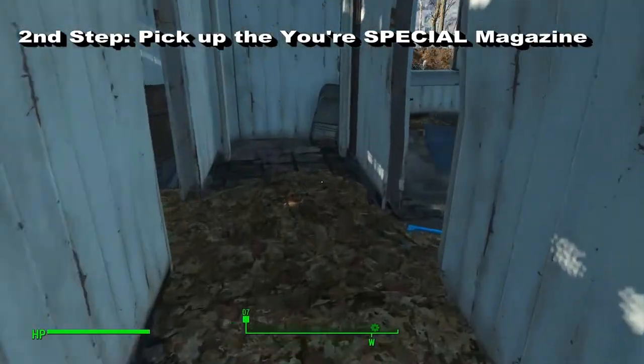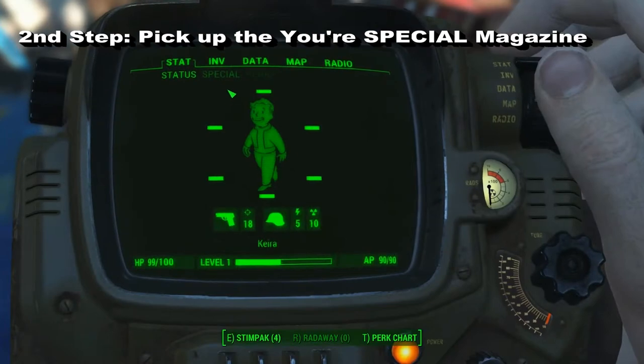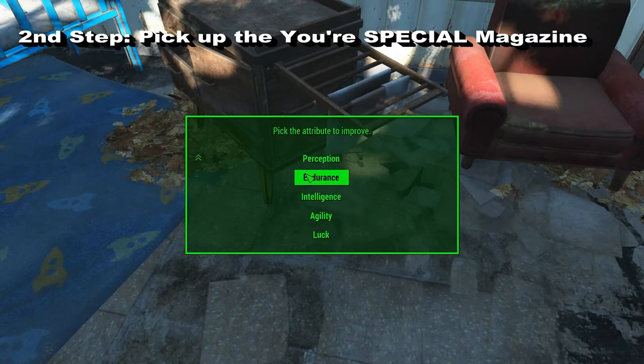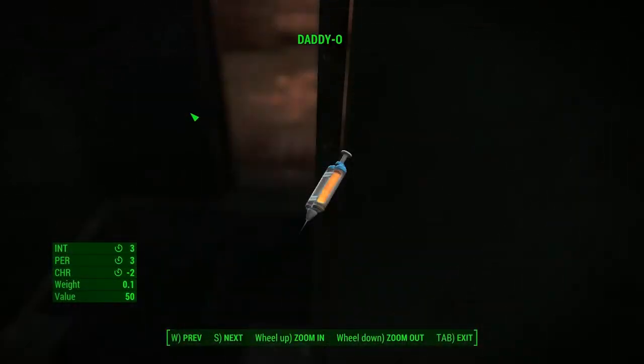Then you get back to your house and pick up the You Are Special magazine from your child's bedroom. As you can see, the system doesn't allow you to choose another Charisma point because it thinks you already have the maximum. So you need a little trick to get this to work.